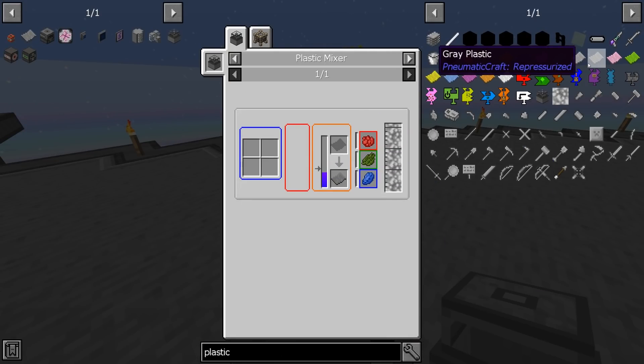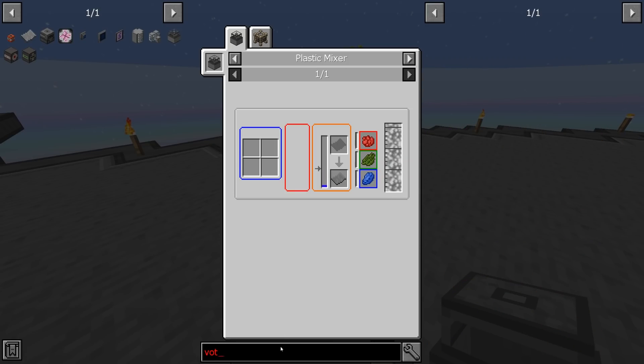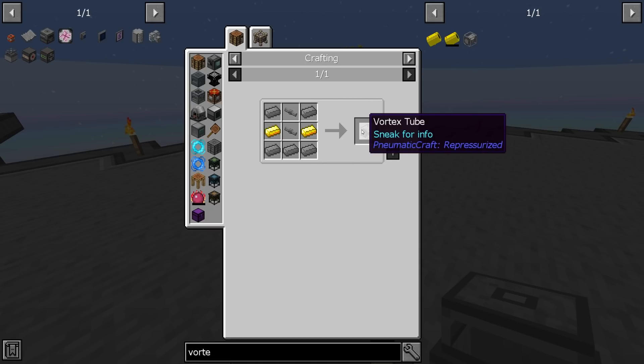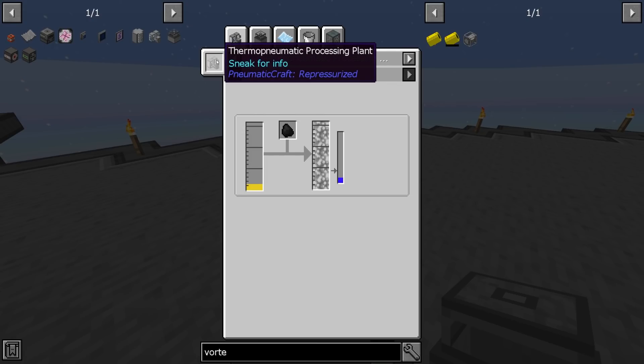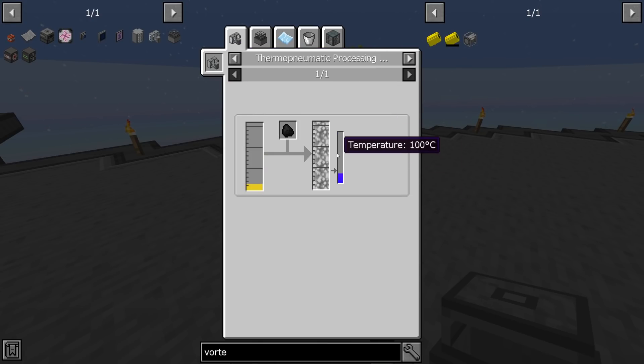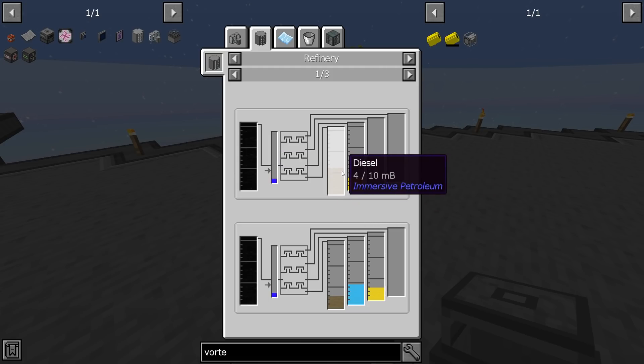For example, looking at the recipe for gray plastic, it's made in the plastic mixer but the plastic mixer has to be at 150 degrees Celsius with at least 1000 millibuckets of liquid plastic. You can heat it up a couple of ways — using the vortex chamber, or simply put lava underneath the machine to increase its heat. The downside is that after a certain amount of time the lava turns into obsidian, so you need to break it and replace more lava to keep the machine heated. The liquid plastic is made in the thermo pneumatic processing plant using LPG and coal at 100 degrees C. The LPG is made in the refinery with Galacticraft oil, also at 100 degrees C.